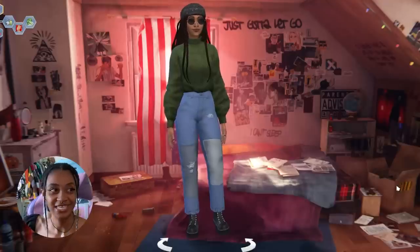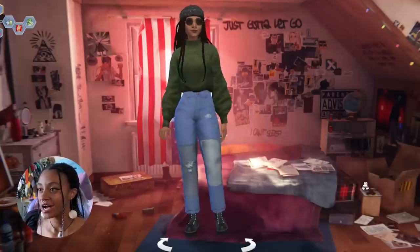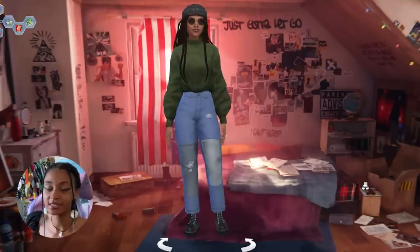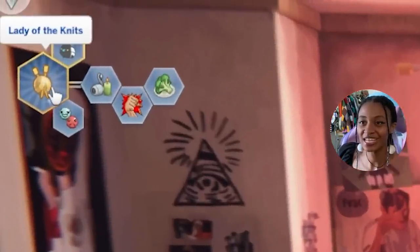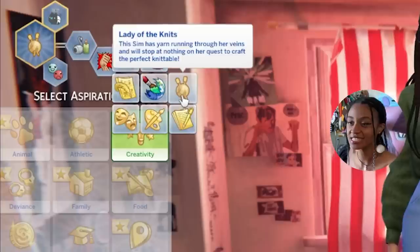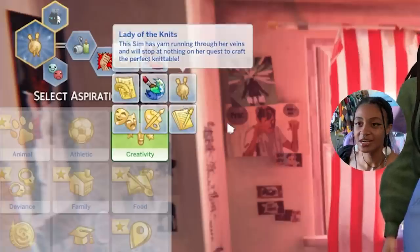Right here is my old sim that I had from last year. We look kind of different now. I don't know if you can see our similarities. I'm going to be using her as the model for the outfits we're going to come up with. I put 'Lady of the Knits' — this sim has yarn running through her veins and will stop at nothing on her quest to craft the perfect knittable. I'm glad that hasn't changed.